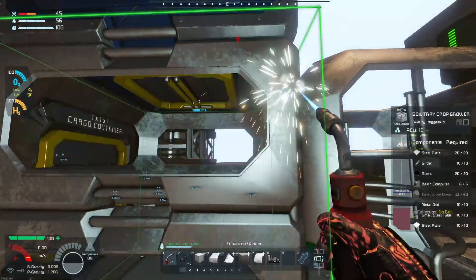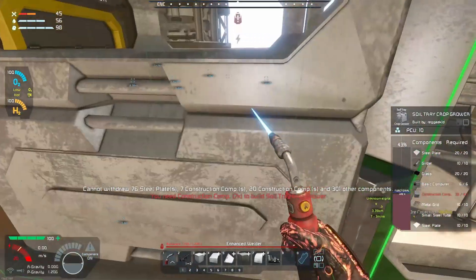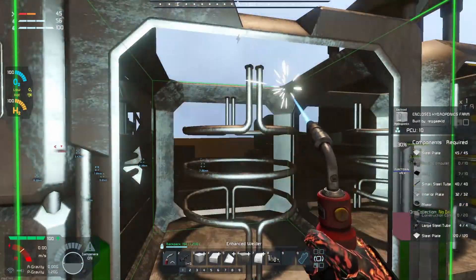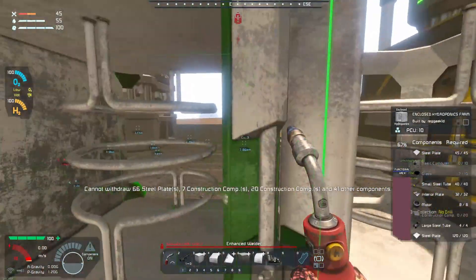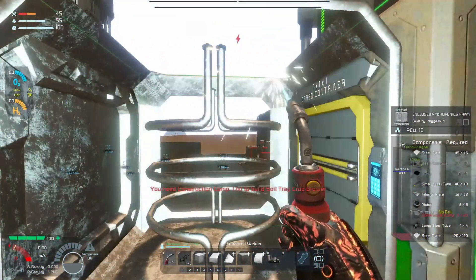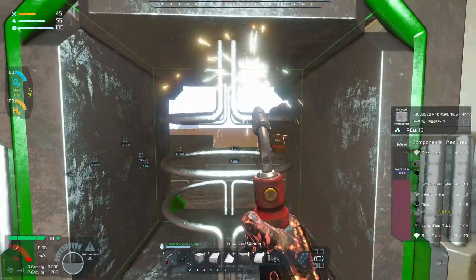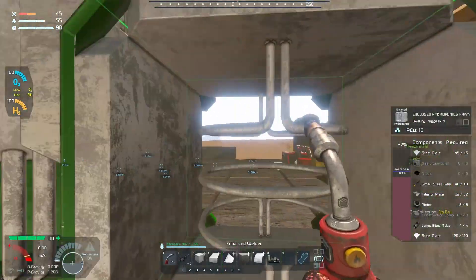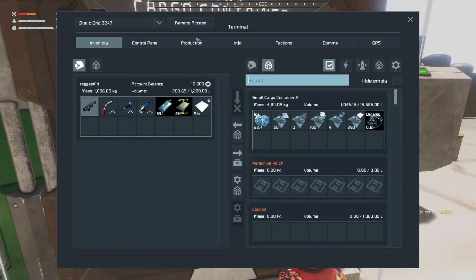We're going to get all of this stuff welded up — I have a feeling this is going to burn through all my ice. Let's dump some resources in here and grab everything we need. Sounds like there's a storm but there's no wind — interesting. The water recycler is done, but this one is missing a few construction components. Also missing some glass and computers — can't finish that off yet. Let's see what we've got — motors are in, but we still need glass and basic computers.